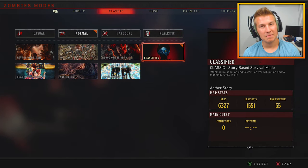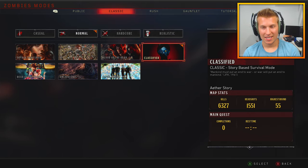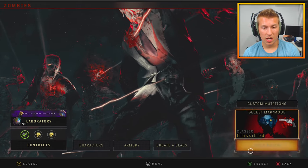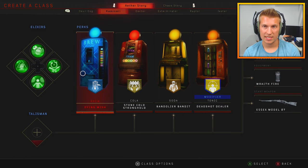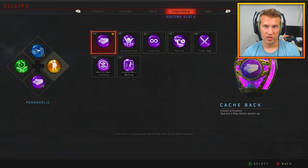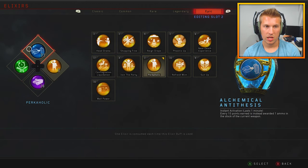Three epics — what's it gonna be? Three Perkaholics! Let's go! If you guys watched my Classified Round 150 Easter egg attempt, you'll know I didn't get anywhere close — I got to like 30-something and we died. It sucked. But we are going to attempt that again sometime, maybe on a double XP weekend. We used up every one of our Perkaholics.